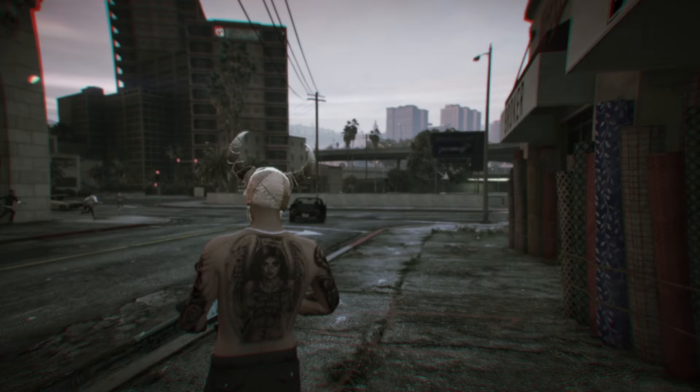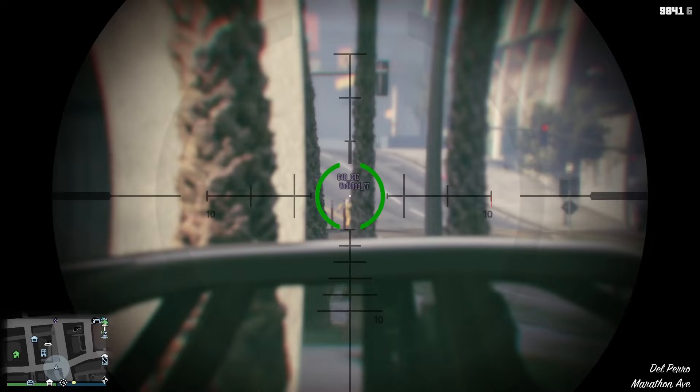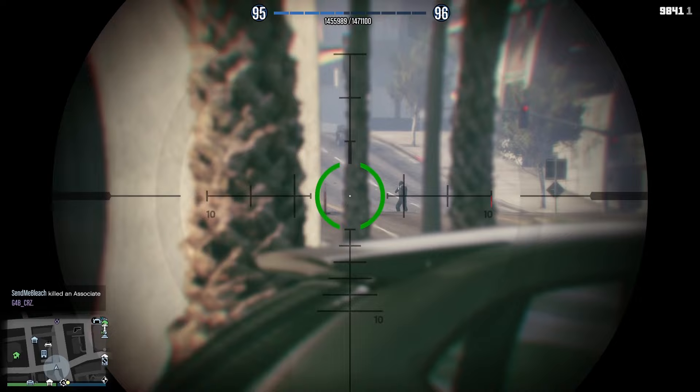Unfortunately this setting is only available for PC, not console, because Rockstar shows no love. Hopefully in the new Definitive Edition they'll have more settings. Here's a clip of me sniping with this setting turned on — watch as the two enemies go blurry every time my scope aims at one of the trees or poles. It throws you off and sometimes you lose track of the enemy.